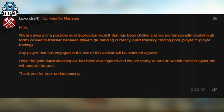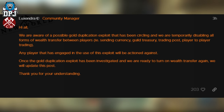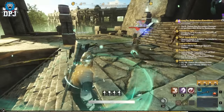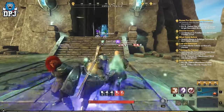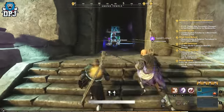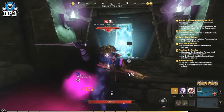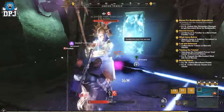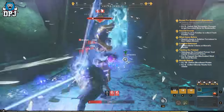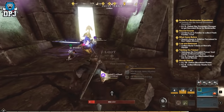Once the gold duplication exploit has been investigated and we are ready to turn on the wealth system again, we will update this post. Thank you for your understanding. I understand why things have been disabled, it makes sense. What doesn't make sense to me is how they think they will track and punish every player that's used this exploit. It doesn't just end with people who purposely used it — what about people who bought something from a trading post and didn't know it was the result of an exploit? For instance, an exploiter crafts a thousand void ingots, puts them up for sale, someone thinks they're getting a bargain and buys them.